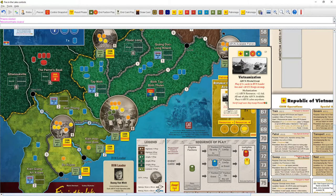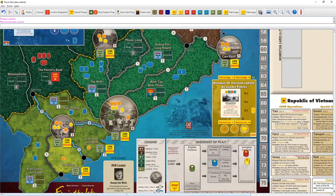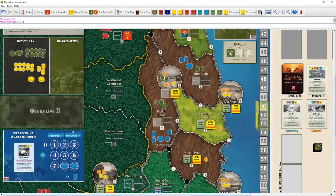When you play Vietnamization, you get plus 12 ARVN resources and plus 12 aid — representing the material and support the US provided while withdrawing manpower. All out-of-play ARVN pieces become available and you can place four cubes anywhere. So you're hamstrung early because the ARVN doesn't have much, but when Vietnamization fires, all those pieces come back.